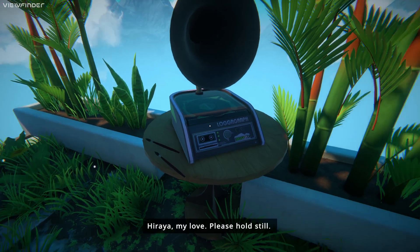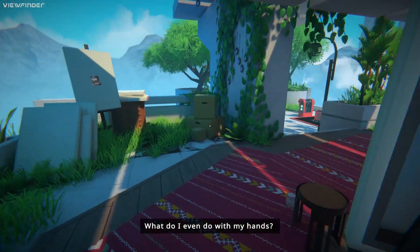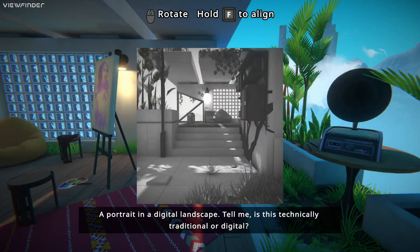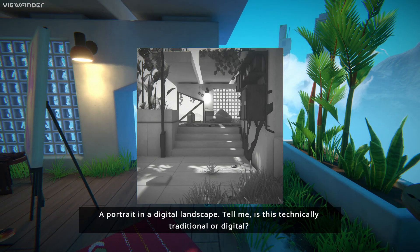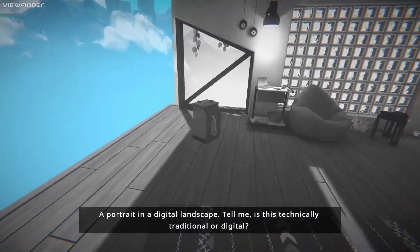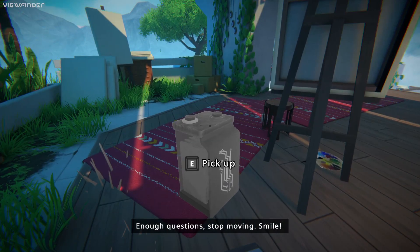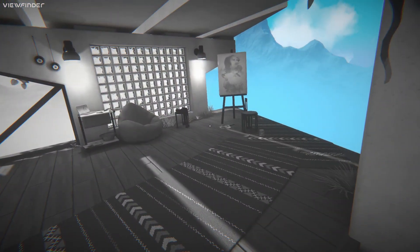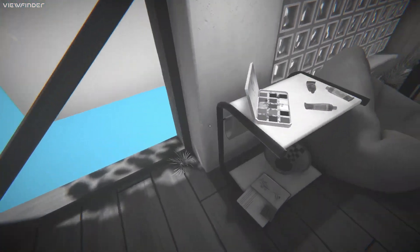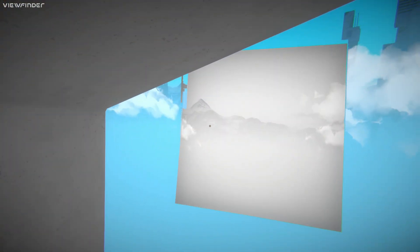Here I am, my love. Please, hold still. What do I even do with my hands? Just relax them and try to smile. A portrait in a digital landscape. Is this technically traditional or digital? Enough questions — stop moving. Smile. So that is, in theory, the same battery, just from a photograph of this room taken at an earlier time.